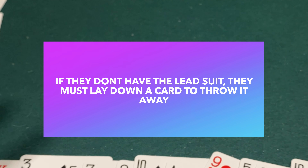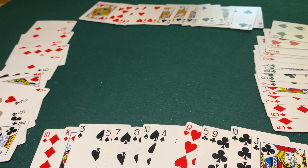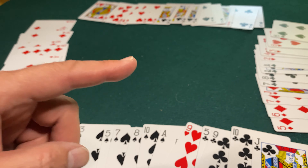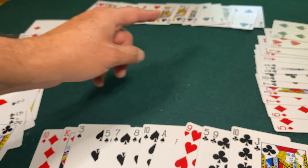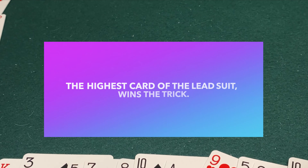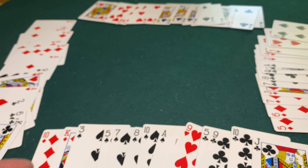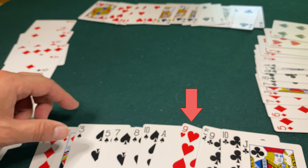The way it works is somebody leads with a card, and in a clockwise motion everyone else needs to lay down a card. Whatever suit the leader leads with — diamonds, spades, hearts, or clubs — everybody must lay down the same suit if they have it. If they don't have it, they can lay down another suit, but that's basically just throwing away that card.